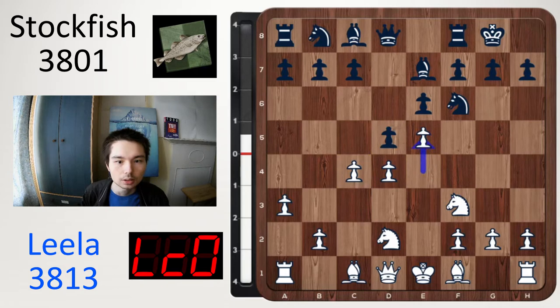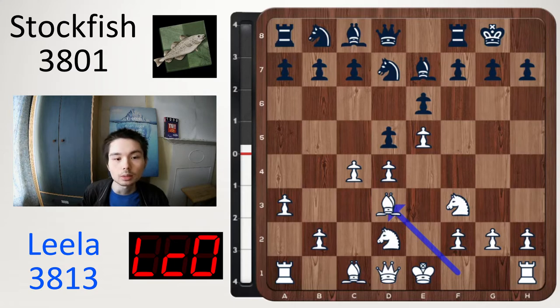White advances. Black retreats to d7. Bd3. White has the centre but black strikes again with c5. It would be great if white had the pawn on c3 — then white is just holding his centre.